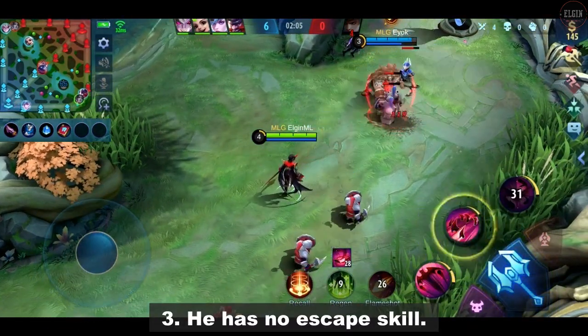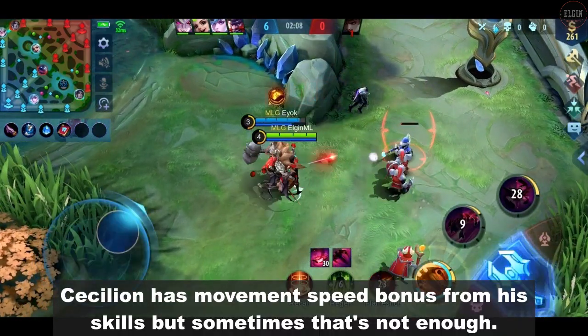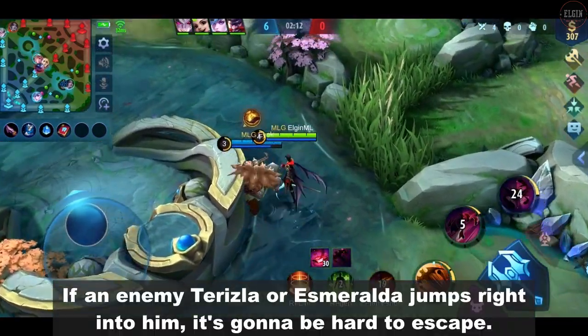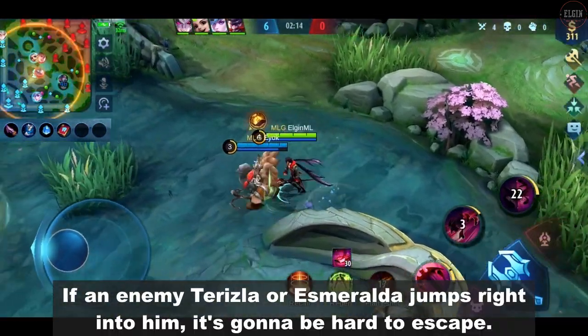He has no escape skill. Cecilion has a movement speed bonus from his skills, but sometimes that's not enough. If an enemy Terizla or Esmeralda jumps right to him, it's going to be hard to escape.